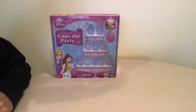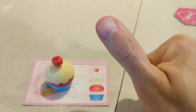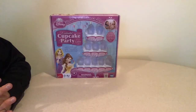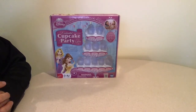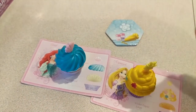The maker of the game describes it like this: You're invited to a cupcake party with all the Disney princesses. Collect the ingredients on the cupcake recipe cards and make as many cupcakes as you can. When the clock strikes, count up your cupcakes — it's time for the party.